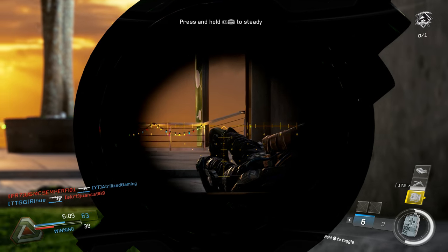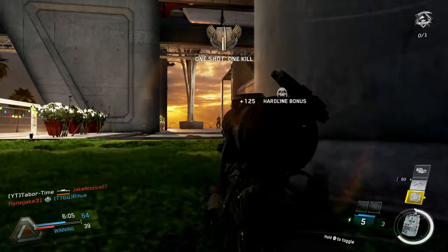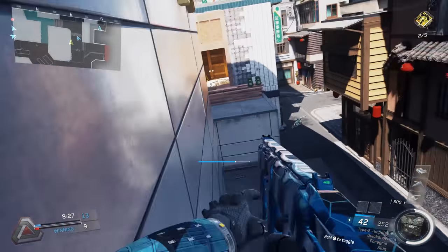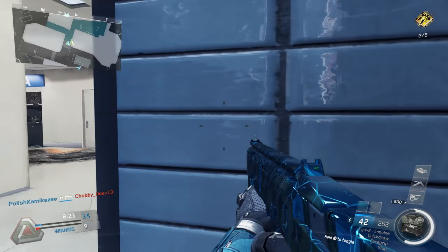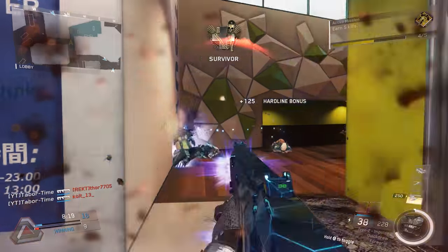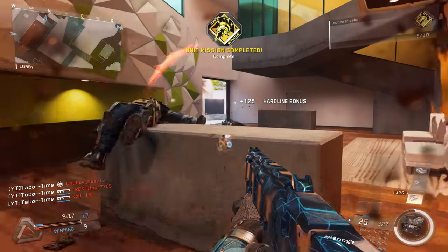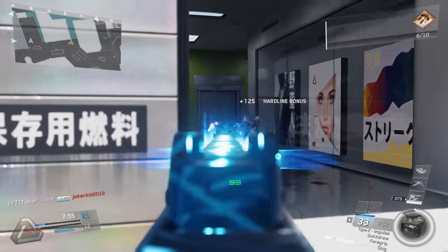Next, two of the Kendall 44 pistol variants were changed: the legendary Advantage variant and the epic Cartel variant. Basically, these two weapon variants swapped their secondary perks. The Cartel used to have the steady perk, which reduced hipfire spread. It's now been changed to the stability perk, which reduces recoil. So that means the Advantage now has the steady perk instead of stability.